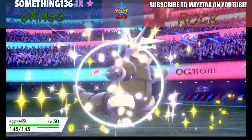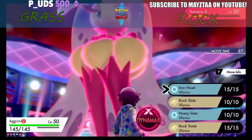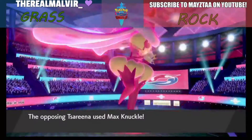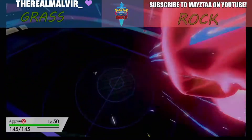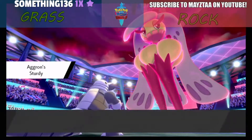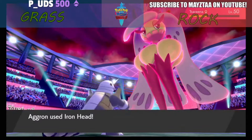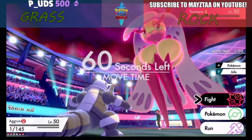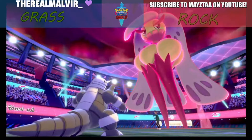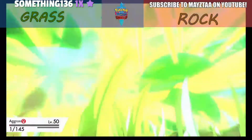It looks like Aggron is coming out to play. A Max Knuckle from Serena goes into Aggron and almost wipes it out — it lives with one health. Aggron's Sturdy prevented it from dying right away. Serena's attack rose again. Iron Head from Aggron goes into Serena, bringing it down to about six HP. Max Overgrowth goes into Aggron and takes it down from one to zero.